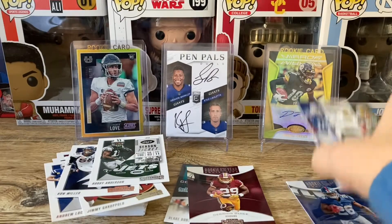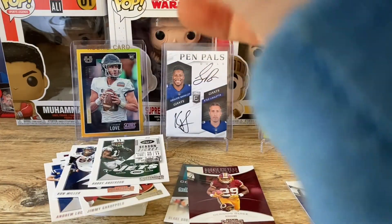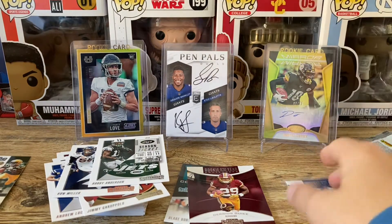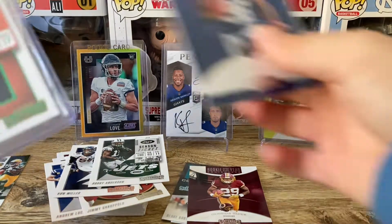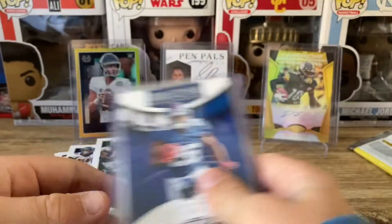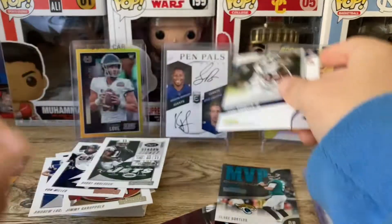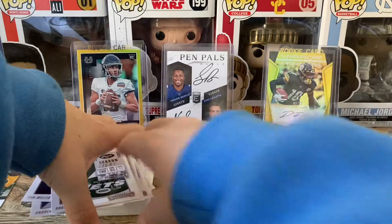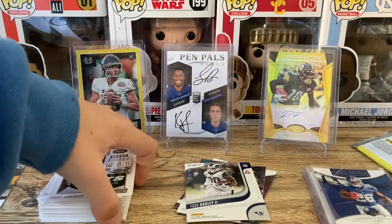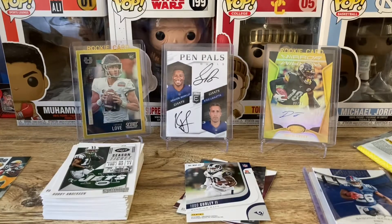That card — it's a Packer. So in other words, I'm trading for that. The two cards here: one is a rookie, and the two MVPs — Blake Bortles, obviously one of the front runners. Thanks for watching and bye!